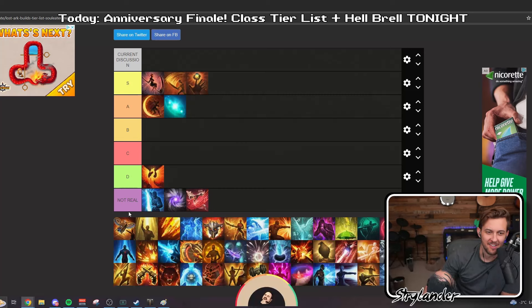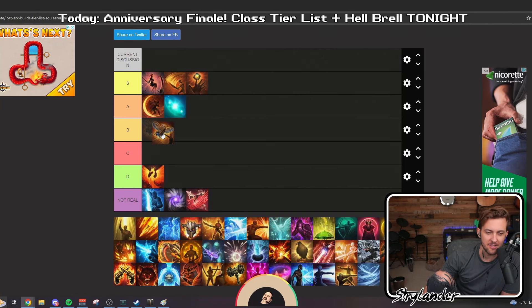So F tier. AT Scouter — I think I have to put AT Scouter in B, mostly because I haven't seen enough of them to know for sure that it's as good as it probably can be. I really don't know what the ceiling potential is on this class because the only time I've ever played with an AT Scouter has been in content they were incredibly overgeared for. So I'm going to stick this one in B for now.